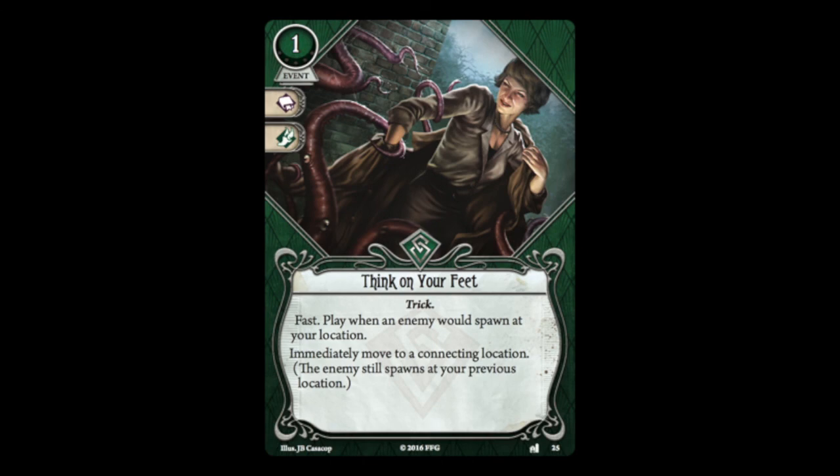Think on Your Feet is a one-resource fast event played when an enemy would spawn at your location — immediately move to a connecting location while the enemy still spawns at your previous location. I think of it as related to Bait and Switch since they're both in the same expansion and both help you distance yourself from an enemy, but Think on Your Feet is a much better card. The fact that it's fast makes a big difference, as does not requiring a skill test. This gets you a very situational free movement action, and I've even chosen it as an out-of-faction splash for a Dunwich investigator.